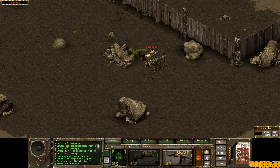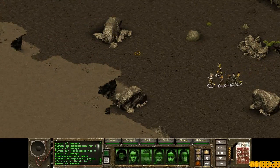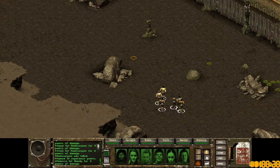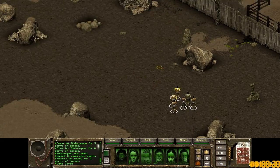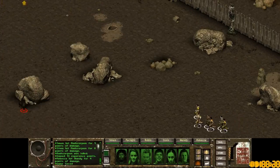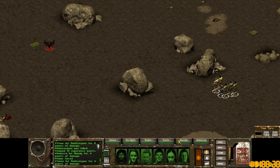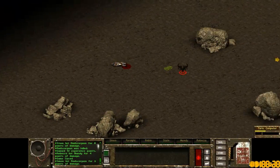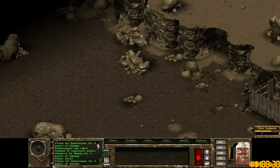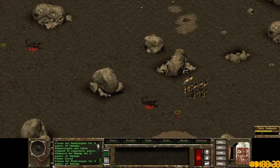Oh crap, I just got poisoned. That was a little bit too aggressive. You lose health over time, but then the poison also goes away over time. I don't think it's that scary, but we need to keep an eye on it. I'm still using the AK-47s — apparently they're really accurate. There's more raiders over here — hopefully we'll get some good loot off these guys, something to use against the turrets. Hopefully. But probably not.